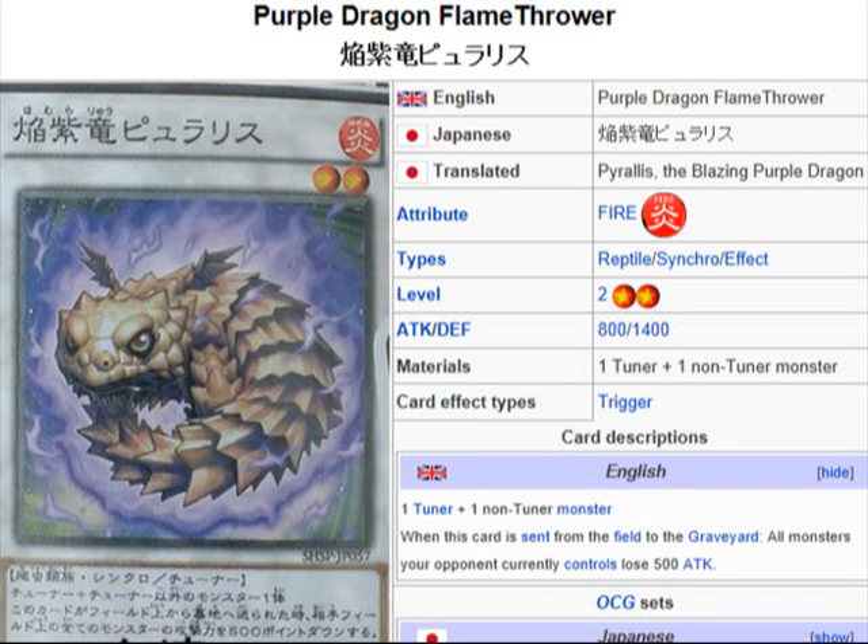Yu-Gi-Oh 101 Card Review. Here to review a card coming in the OCG Booster Pack Shadow Spectres, coming July 20th.